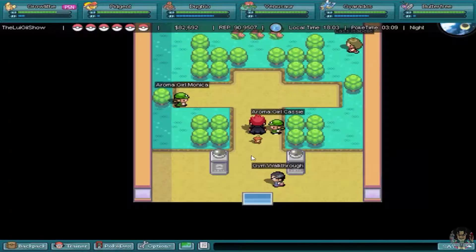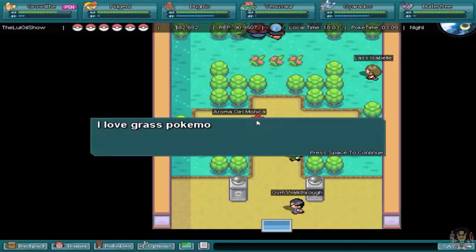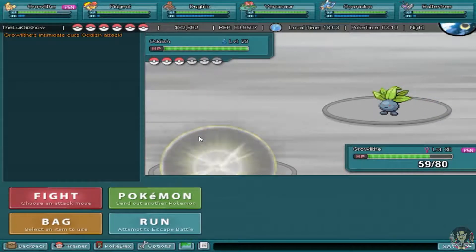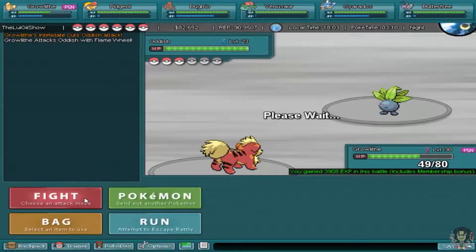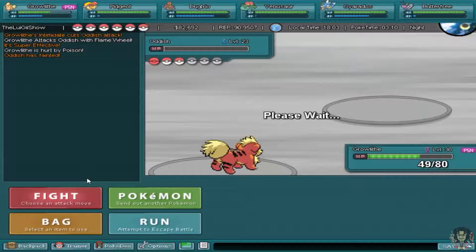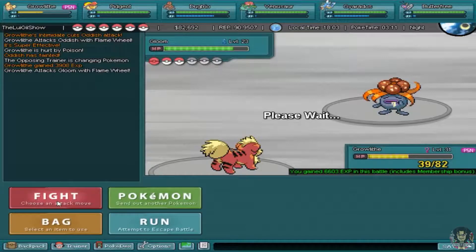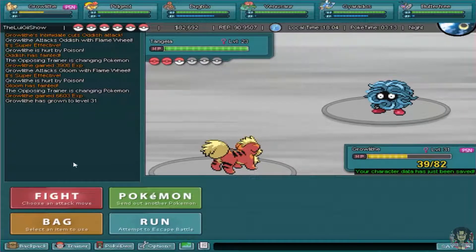Let's go take on this other trainer Monica. She says she loves Grass Pokemon because they are delicate and beautiful. That is true - Grass type Pokemon do have that delicate essence. Then my dog interrupted the recording! I had my door closed, that's probably wise. I had to pause and sort out the situation. I'm back now - sorry about that. That was the first time that ever happened on one of my recordings.